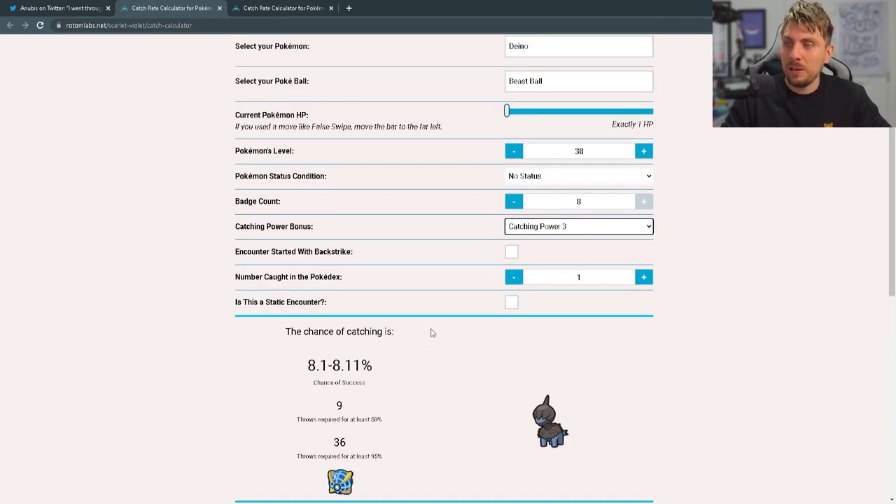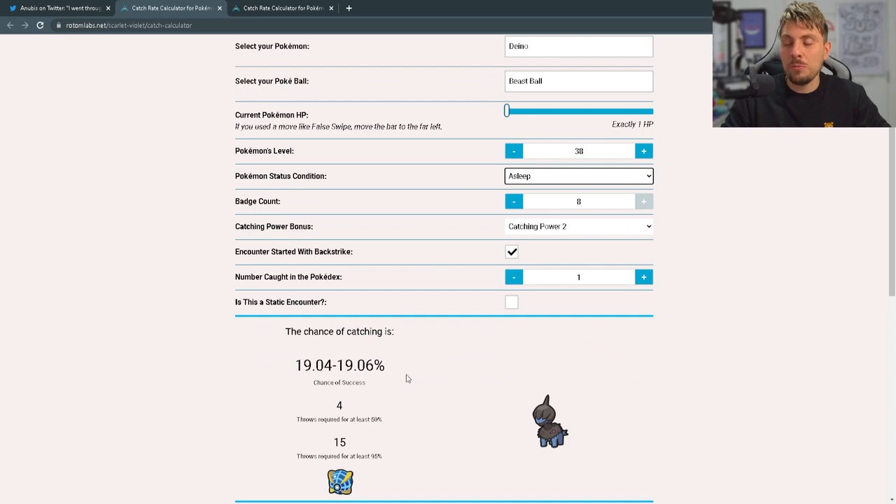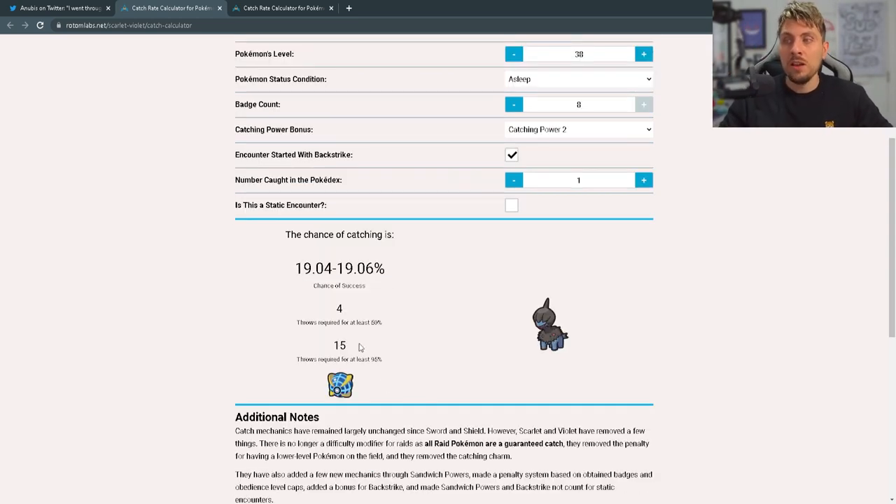This tool is brilliant for showing you the overall odds. If you have Catching Power Level 3, it doesn't really change the odds too much — maybe 1%. If you go with a Backstrike, the odds are increased significantly more than Catching Power alone. But if you combine that with Catching Power, you'll get better odds. Add a Sleep condition on top, and it will significantly increase your odds — going from roughly 61 throws down to about 15 throws on average to get this Dreepy in a Beast Ball.